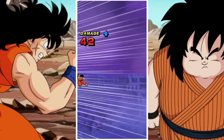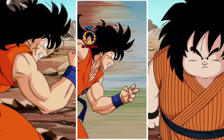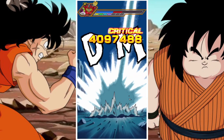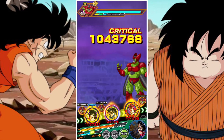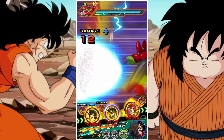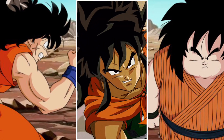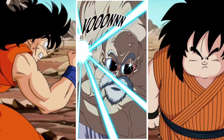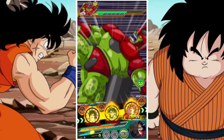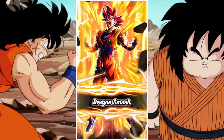Yamcha starts off with five Earthbred Fighters at 150% attack and defense. He then gains an additional 30% attack and defense for each attack performed, and he also has a medium chance of performing a crit. He has a high chance of evading the enemy's attacks, including their super attacks, and he launches an additional attack that has a high chance of becoming a super attack. Then he launches yet another additional attack with a high chance of becoming a super attack within the same turn after evading an attack.